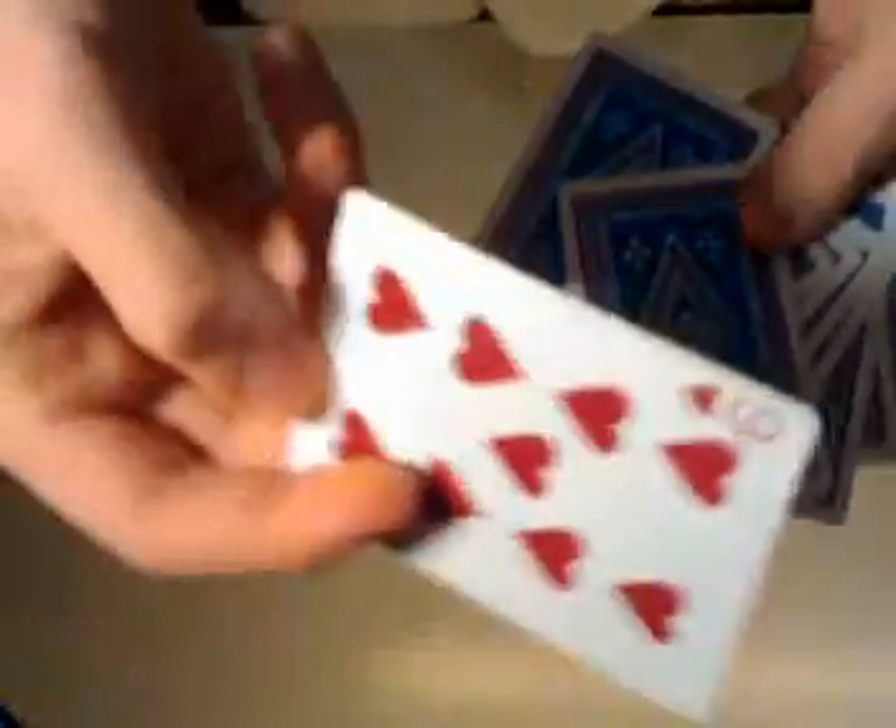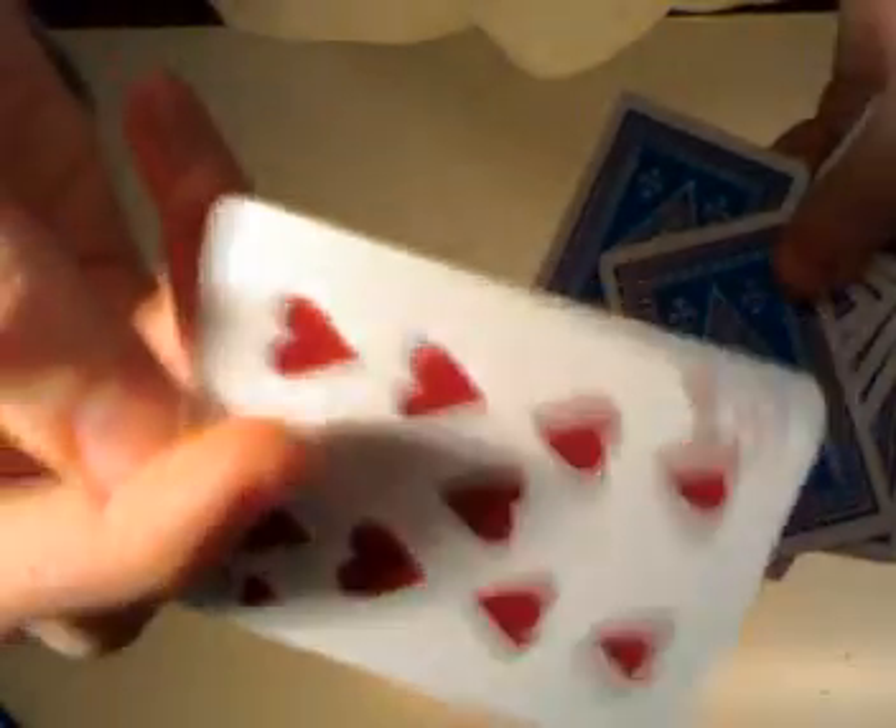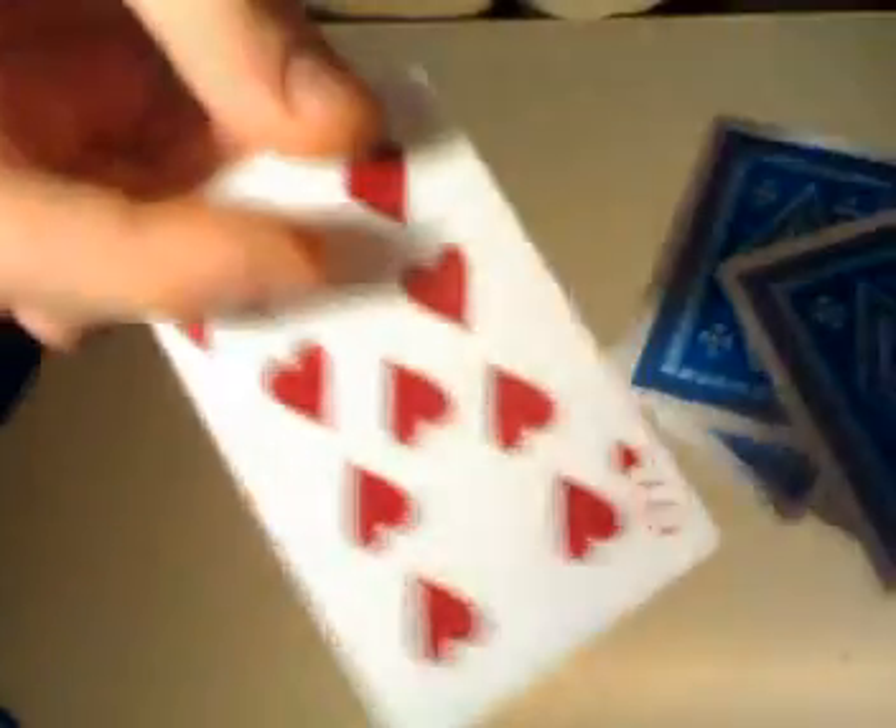Now let's choose a card together — for example, this one. Okay, red nine. Look at this card, red nine. Okay, we both know it — and I am putting this card...